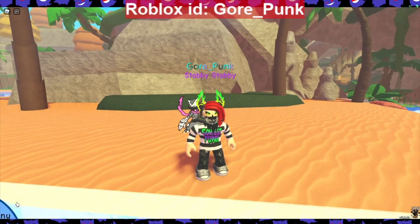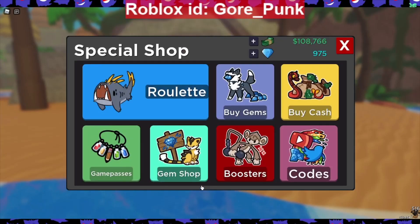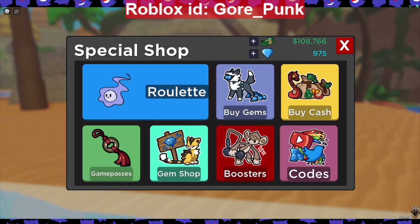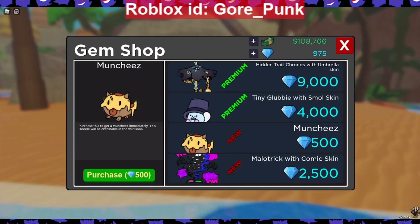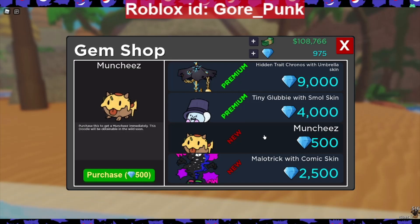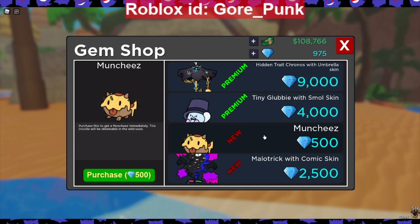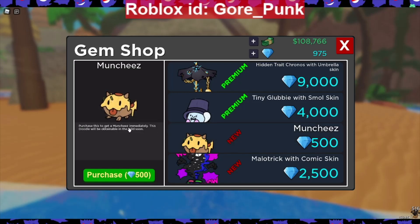So yes, Munchies got added and the only way to get it right now is buying it with gems. You go to the special shop, go to the gem shop, and right there for 500 gems you can purchase this doodle. Within 7 days you should get 500 gems just from logging in at least. Or if you have premium, you get 50 gems every hour.